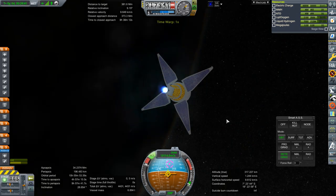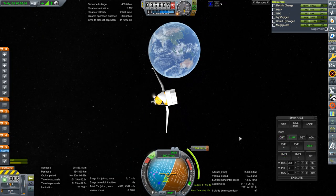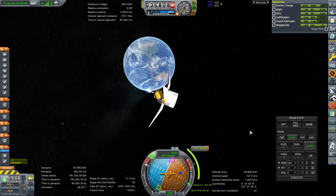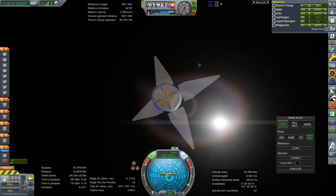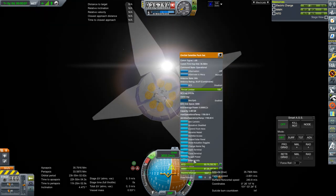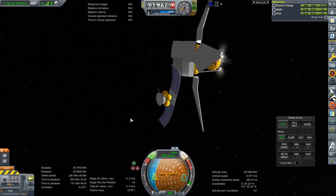Here we are at the conclusion of the initial burn, getting the apoapsis up. Once we've got that we head out to apoapsis to circularize — I've plotted the maneuver and took the opposite heading and pitch in SmartASS to complete that burn. That brings us to an inclination of about 4 to 5 degrees. I didn't actually reach a full 24-hour orbit — it's 23 hours, 56 minutes, and 4 seconds — because I wanted the little commsats to finish the last hour on their own. The transfer stage carrying them will cycle for 6 orbits and then release another one.